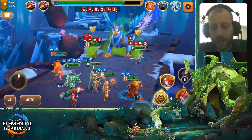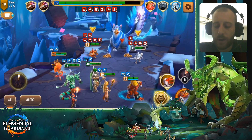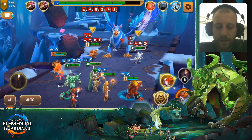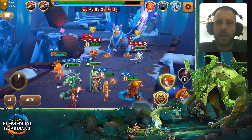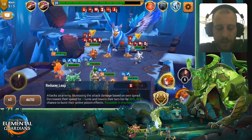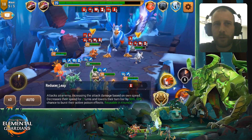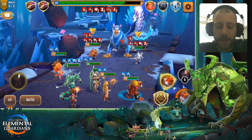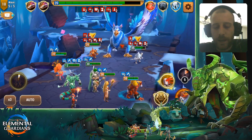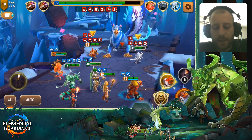He just gets two more poison stacks — normally he should get four more poison stacks, but it doesn't matter. I just wanted to show you how much damage it does. The problem with the skill is that you only have a 60% chance to burst the poison effects. If you skill him up it goes to 70%, but it's still not a 100% chance to burst his poison stacks. Normally it works most of the time, not every time, but most of the time.